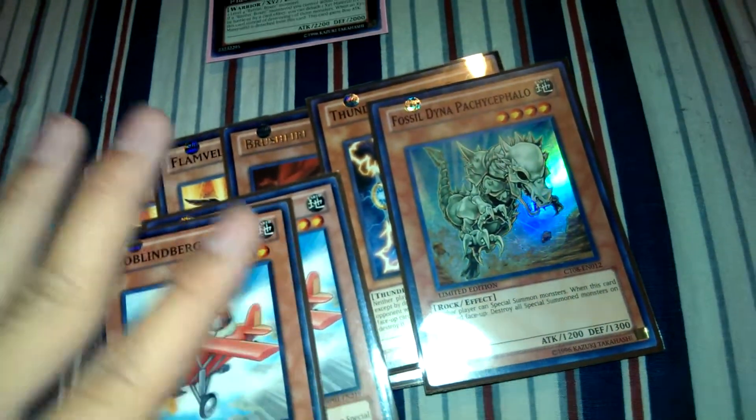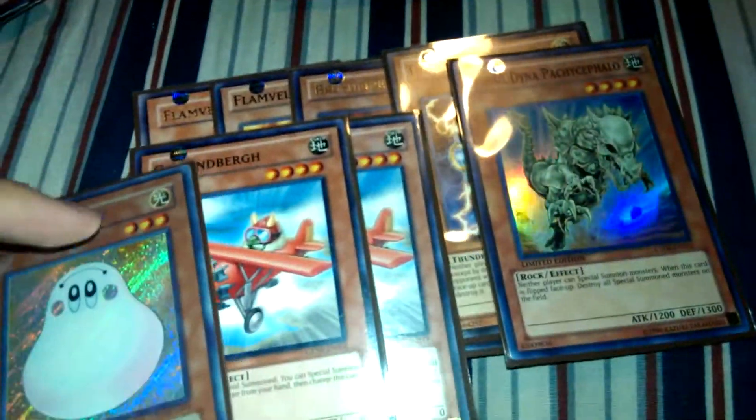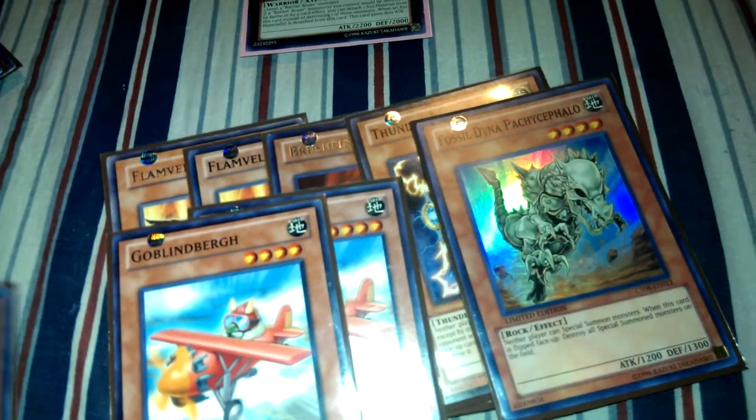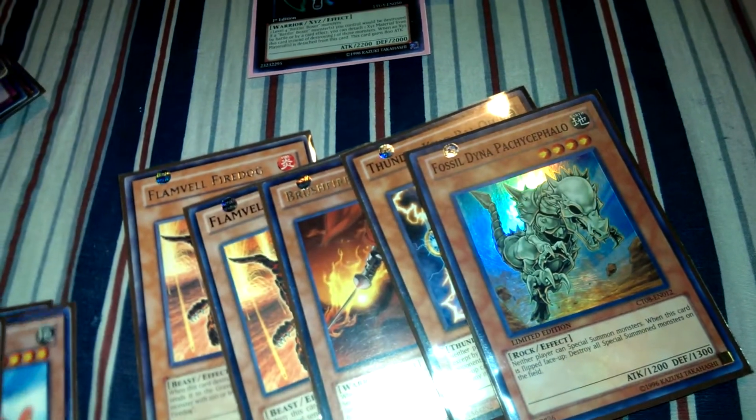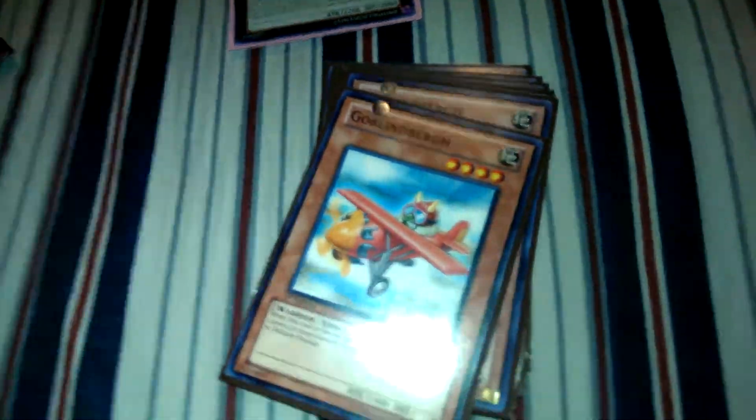Two Goblinburg and one Marshmolon. I choose to play the Marshmolon just to stall out and not be OTK'd, and also for going for game — it's like Cowboy in a way, but they have to attack into it. Goblinburg is just too strong because he's a Warrior, so you can go Excalibur Blade Armor plays.